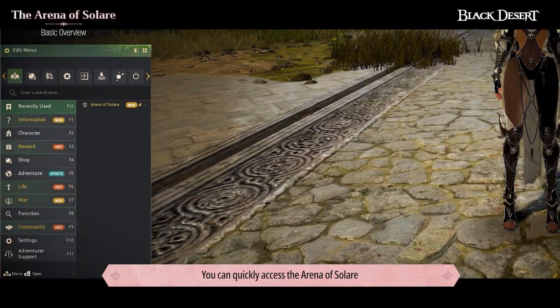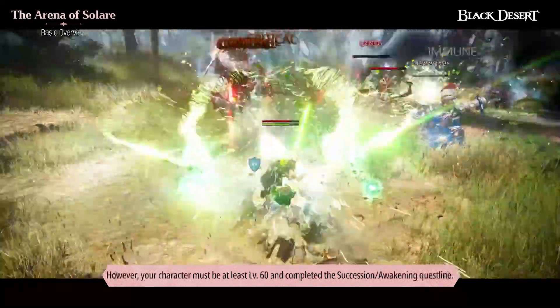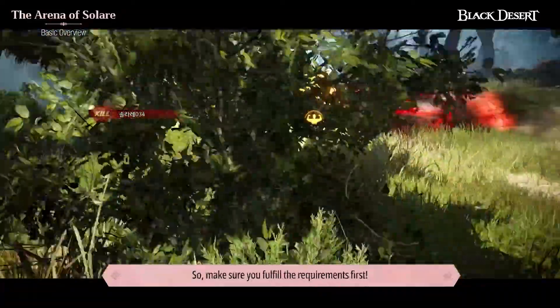You can quickly access the Arena of Solari by going to the Escape menu, War, and Arena of Solari. However, your character must be at least level 60 and completed the Succession and Awakening questlines, so make sure you fulfill the requirements.